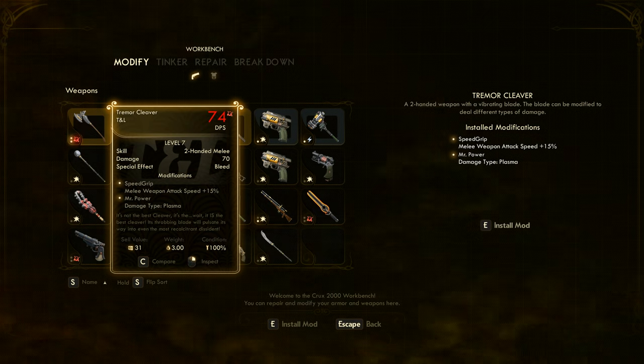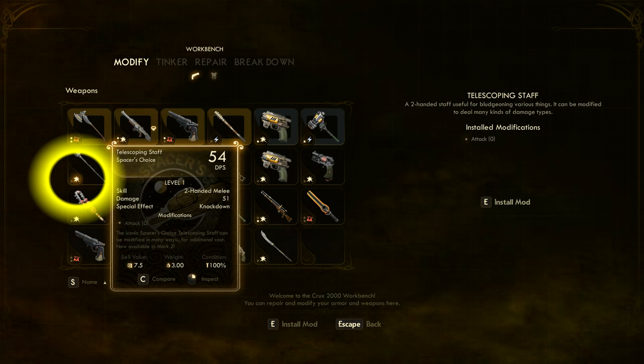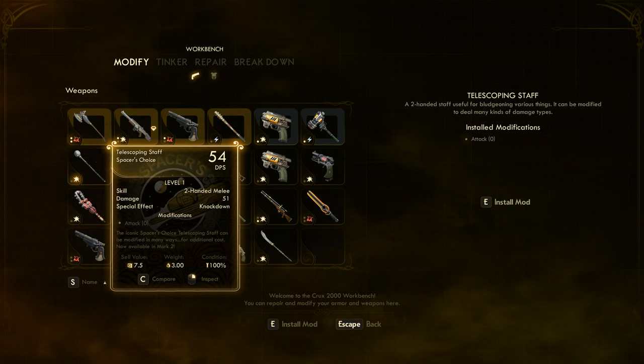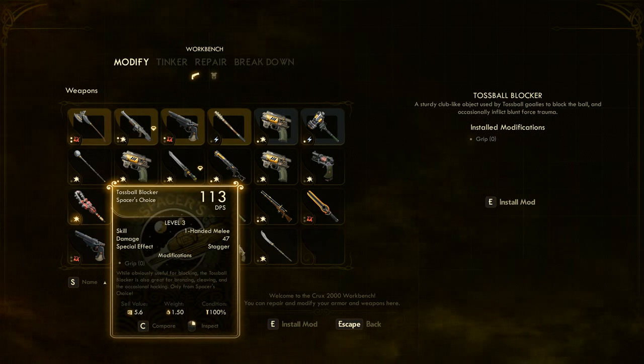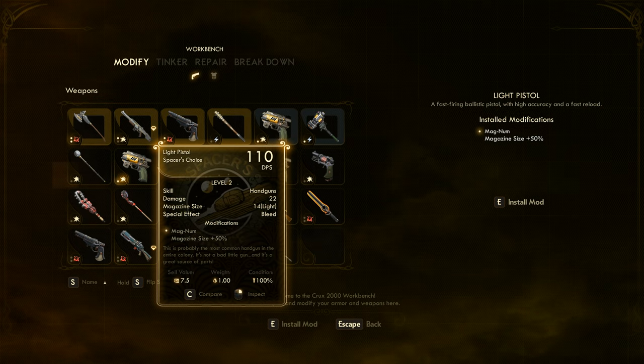And it's doing plasma damage. This star-looking icon here for the telescoping staff is kinetic or ballistic damage. It is the default damage for things like the assault rifle, the pistol, telescoping staff, or your toss-ball blocker. Say we take this light pistol here, which can have one mod — we can see that by the one dot.